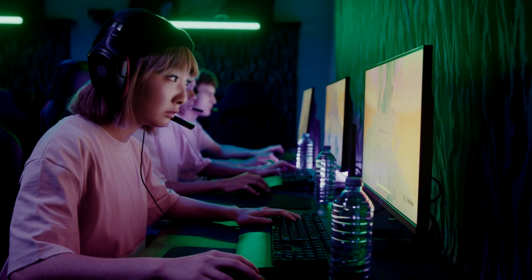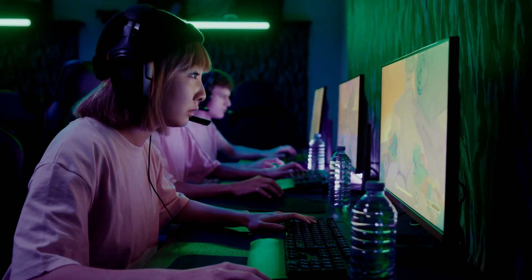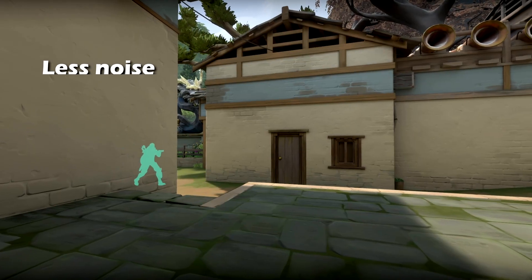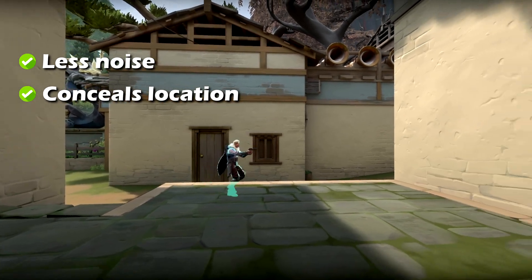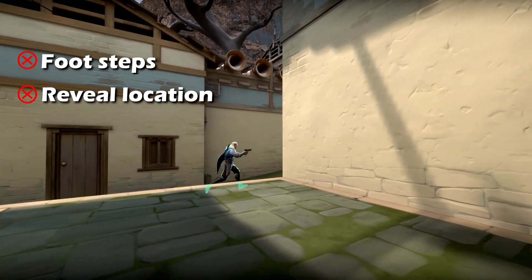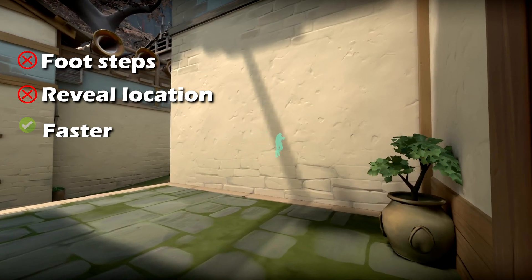Are you the kind of player that just can't figure out when to walk or run in Valorant? We've all been there when we're first starting out our tactical FPS journey, whether it's CS, Valorant, or Rainbow Six. The idea is simple: walking makes less noise and conceals your location from the enemy, but makes you slower. When running, you make footstep sounds and give your enemy info on where you are, but it makes you faster.